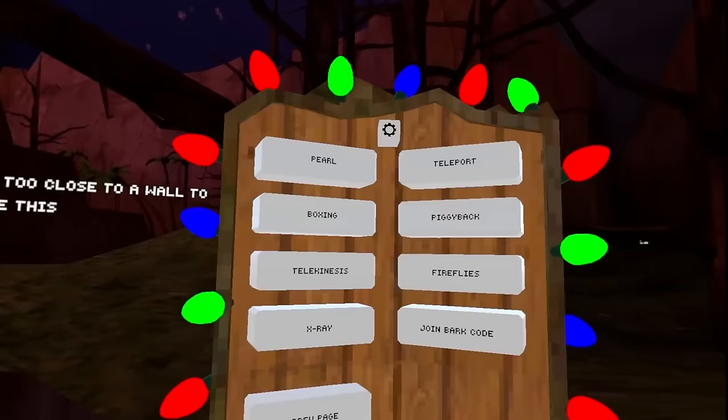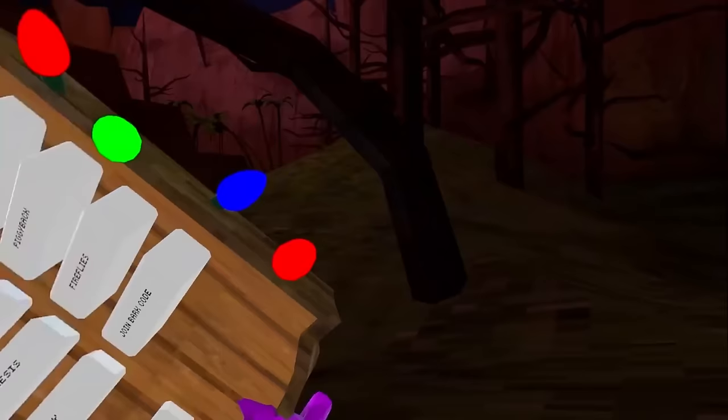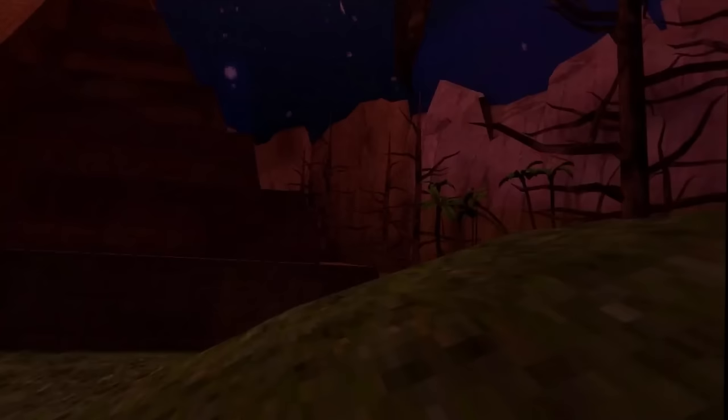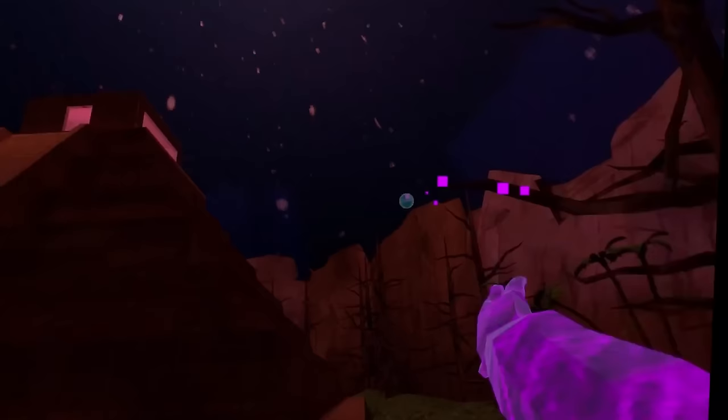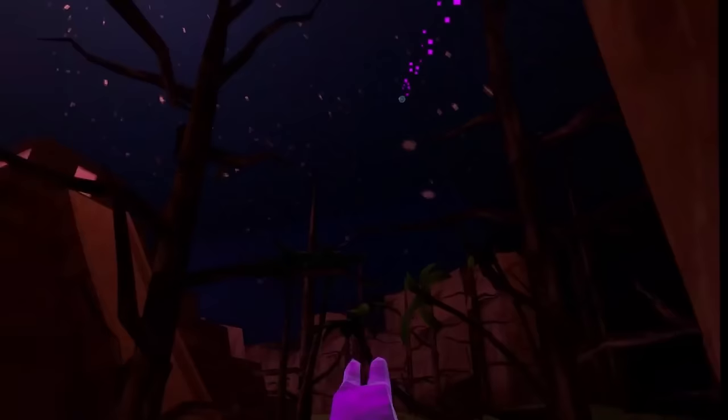Next we have a Pearl mod — it's like an Ender Pearl from Minecraft. You throw it with your grip and you get teleported to wherever it lands. This Temple map actually really reminds me of Minecraft — all the blocks look like they're straight out of the game.